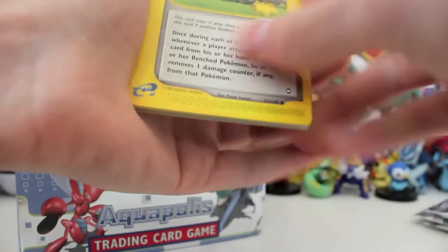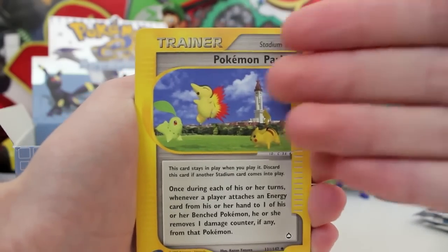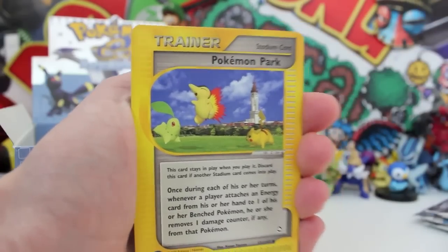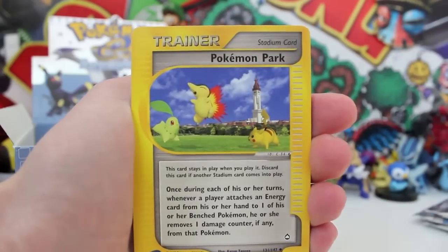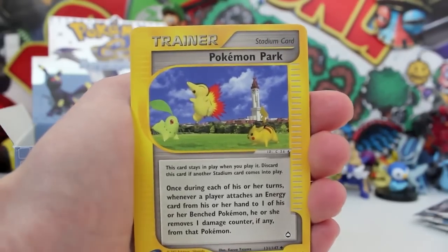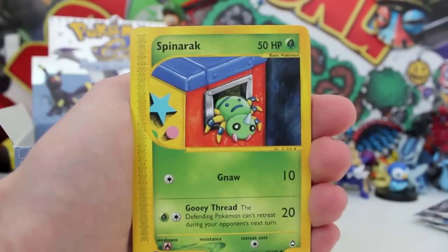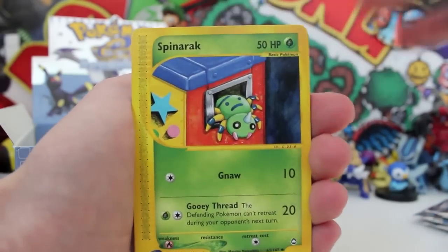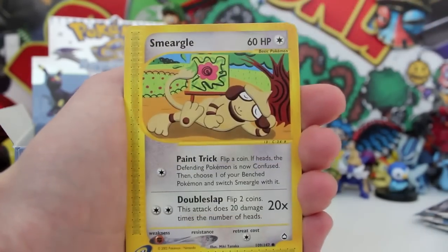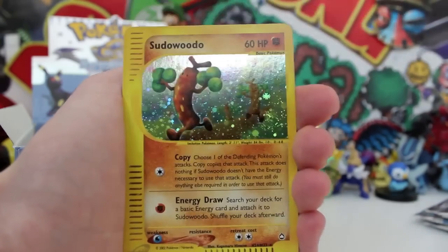What a pull! Look at the artwork on that Pokémon Park card — it is like a computer-generated scene. We've got a Cyndaquil, a Chikorita, and a Pikachu playing in a background that looks like a massive clock tower. Pokémon Park, man — and I think they actually made that into a game. Another Spinarak with a different artwork, and another Pinsir stealing an apple. Smeargle just painting without a care in the world.